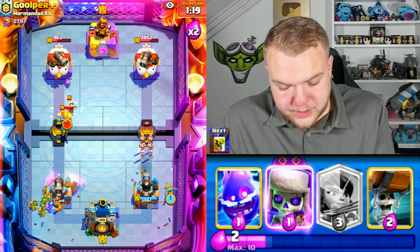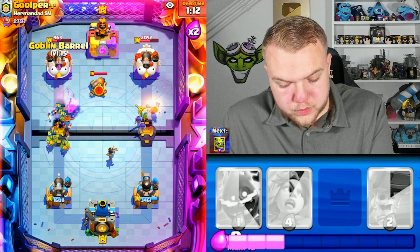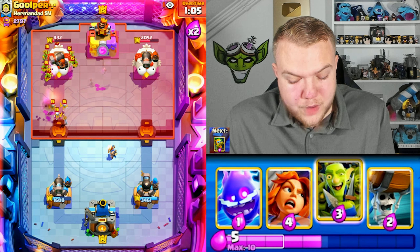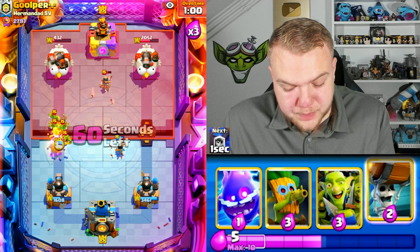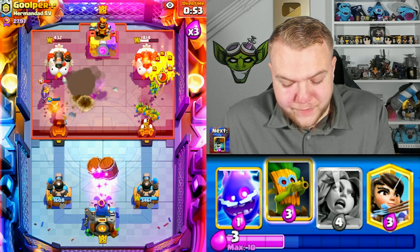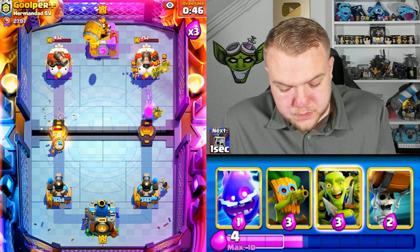Goblin gang to defend. He goes with his princess — I'll go my own princess, evil skeletons, then goblin barrel ready. Goblin barrel — he used his log, great for us. Spear goblins connecting to the left tower with chip damage. The bad thing is we have no spell, so we need to take the tower with goblin barrel or anything that can connect directly. We need to connect to the tower.